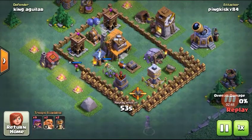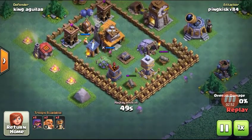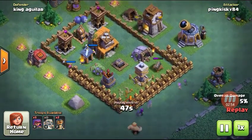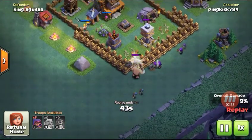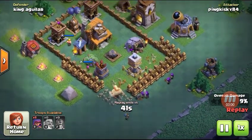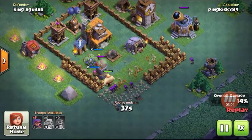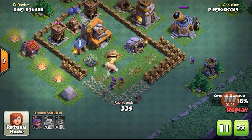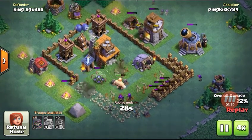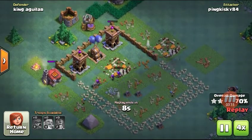Versus PinkiSky, two of four. So what they did was they put archers and cannons, then these guys — bombers over here. Hmm, that's sad. Let's speed up the process. Let's see what they're doing — there are archers over there.